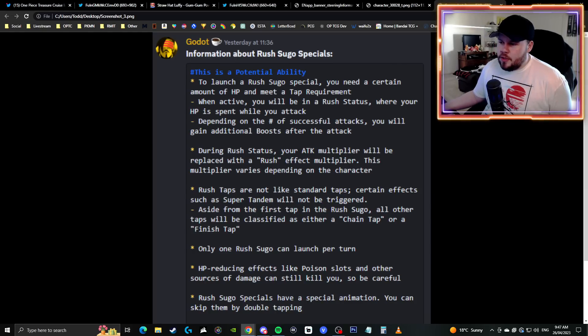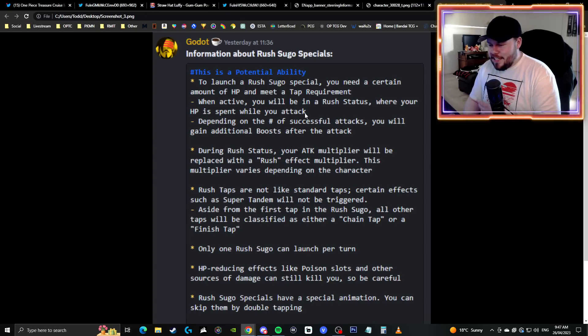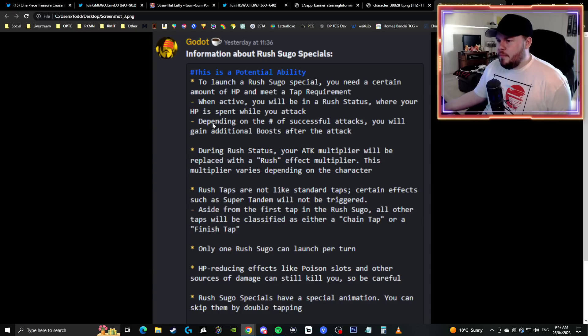There was information in-game about what the rush mechanic actually does. It is a potential ability — to launch the rush sugo special, you need a certain amount of HP and meet a tap requirement. When you spend HP, you can deal more attacks. When active, you will be in a rush status where your HP is spent while you attack. And this does go hand in hand with Enma Zoro, because the sword is like stealing Zoro's power — so it would make sense that using rush with Enma actually takes some of your HP away.